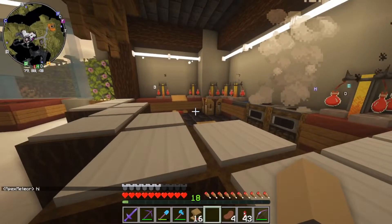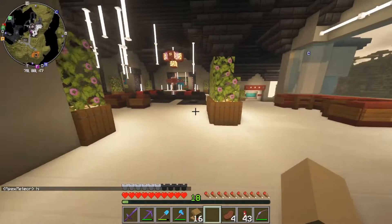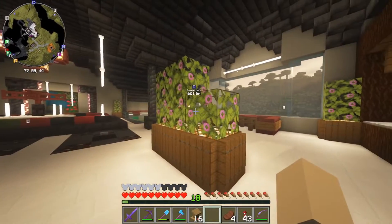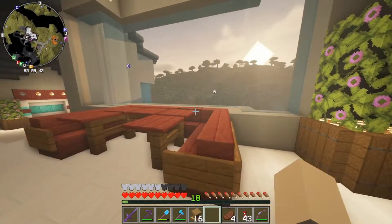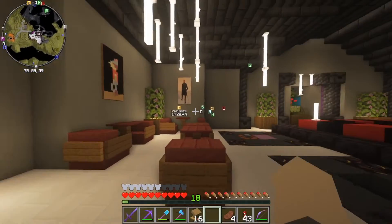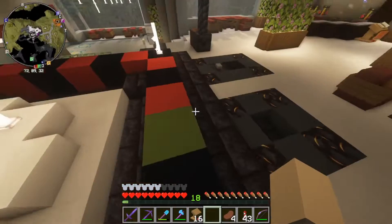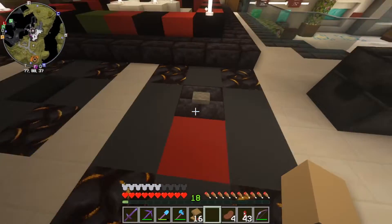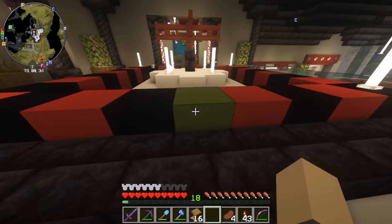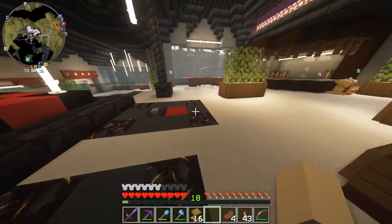Here we have the bar - it's not functional at the moment, I still don't know how I'm gonna do that, but right now it's just for looks. Maybe one day we'll have a potion setup here. Then you have these beautiful plants, this amazing table with a gorgeous view, a nice seating area, and then the roulette table which is fully functional. Black and red - if you set it for black or red you win two diamonds. It costs one diamond to play.